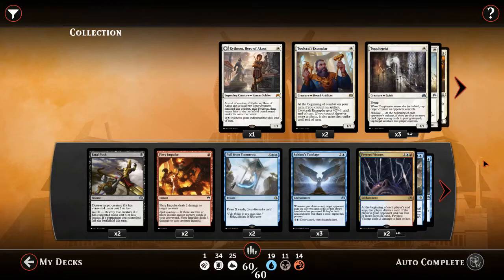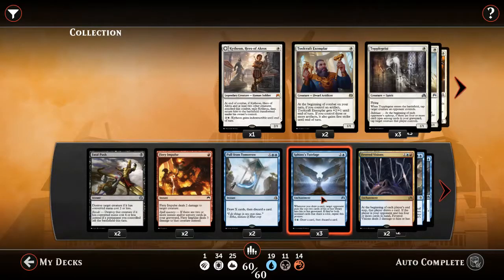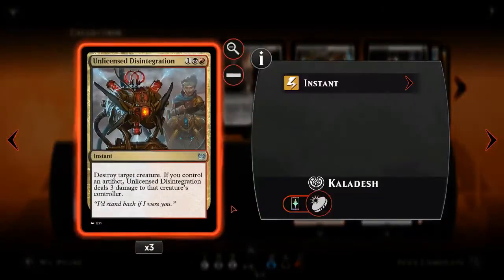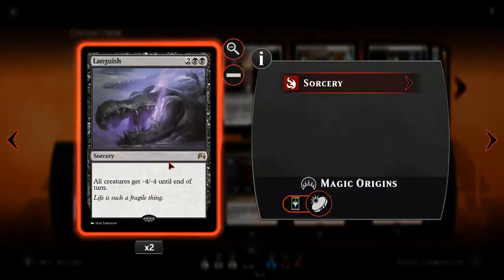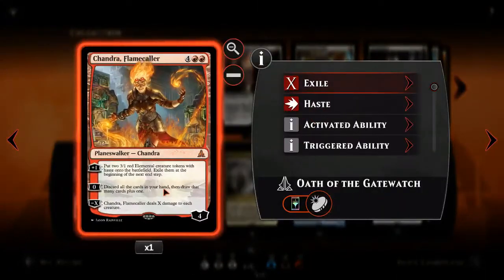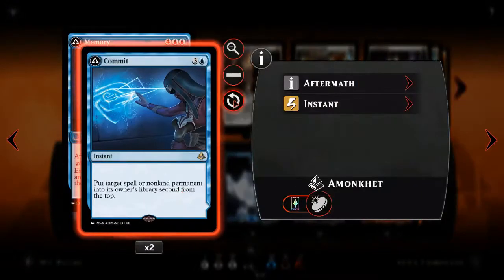I started with my Grixis Control deck, and I think I've got five or six cards that I took out of that deck, and we've got Sphinx's Tutelage and Fevered Visions instead. I've got two Fatal Push, two Fiery Impulse, two Pull From Tomorrow, three Sphinx's Tutelage, two Fevered Visions, two Scatter to the Winds, three Broken Concentration, three Unlicensed Disintegration, two Radiant Flames, two Languish, two Cut to Ribbons, two Confirmed Suspicions, two Dark Intimations, one Torrential Gearhulk, one Chandra Flame Collar, two Never to Return, and two Commit to Memory.